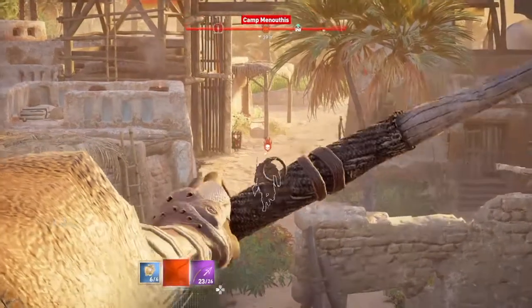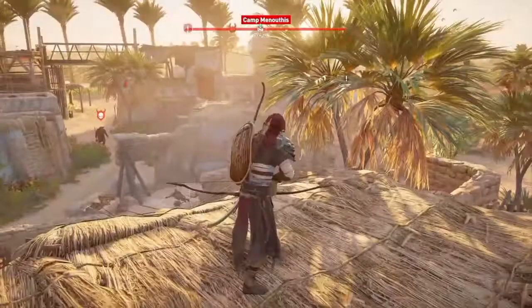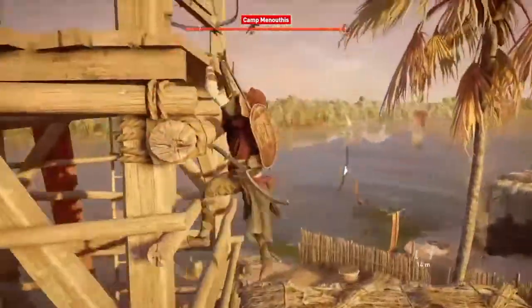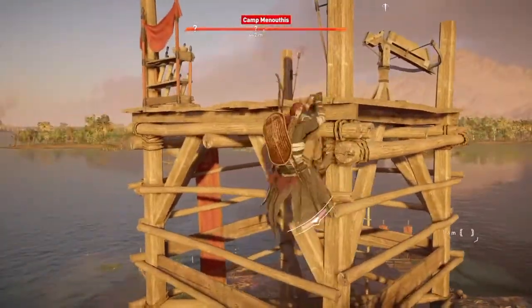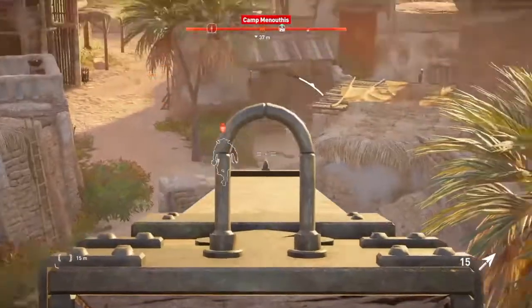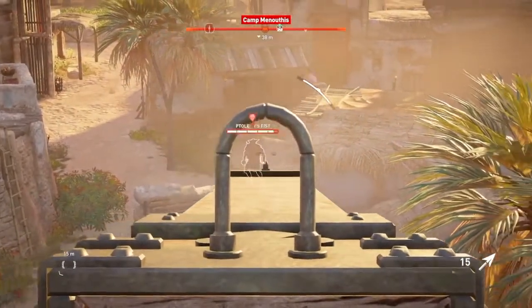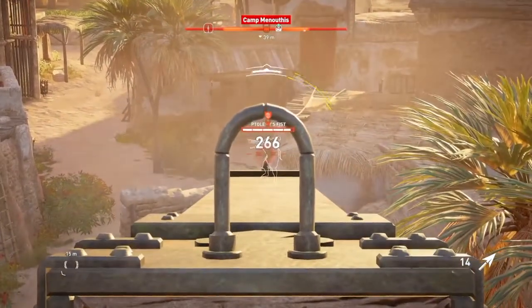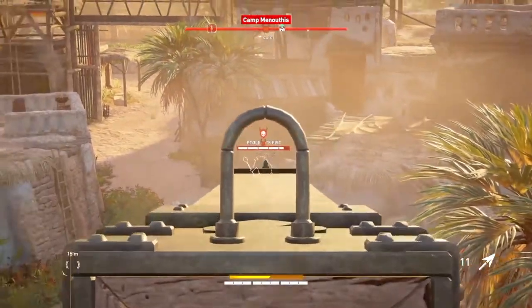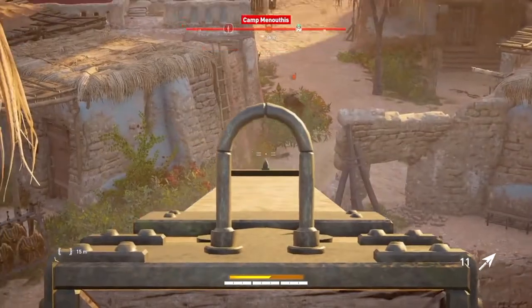Anyways, for this method, you're pretty much gonna be at a camp. It's the best method — you gotta be at a camp, you need to have that camp have one of these crossbow things. You pretty much get a Phylax that can follow you and you just shoot him. You aim for the head and it does a crap ton of damage. Look at this — I do so much damage. You're gonna sit here, you're gonna track him over here.